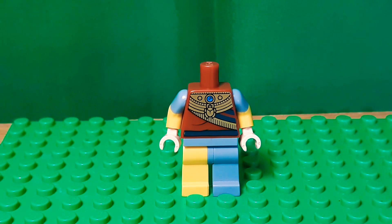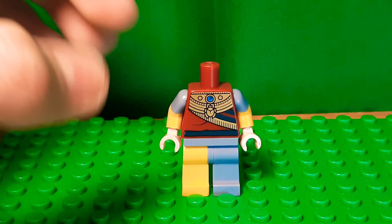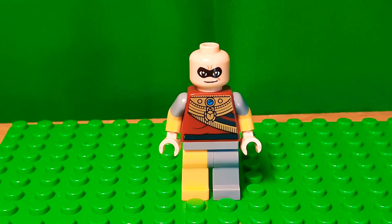The arms are from the Janitor. The hands and the torso are from King Tut from the Batman series one. You could probably find a good torso — I just thought this one was kind of nice, but you could use Snoke's torso from Star Wars or the Grandmaster's torso from Ragnarok or something.